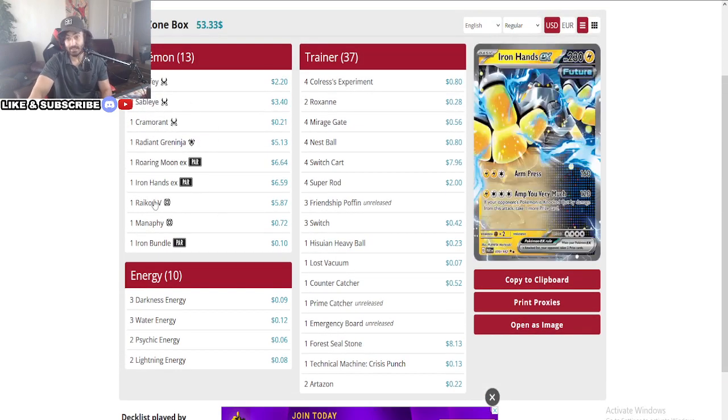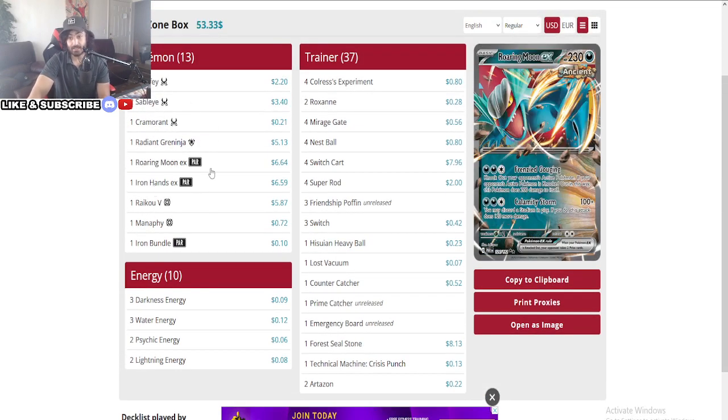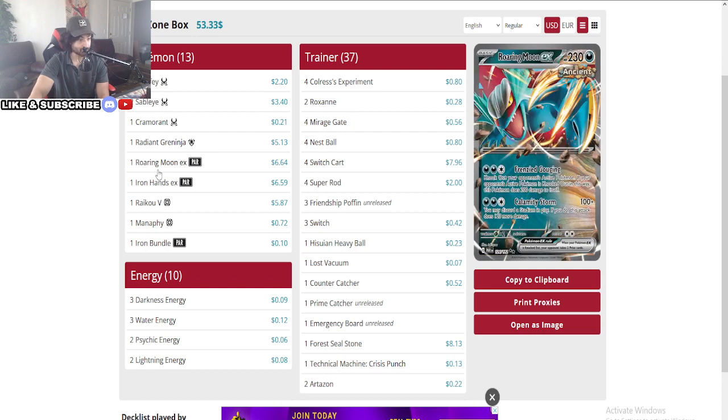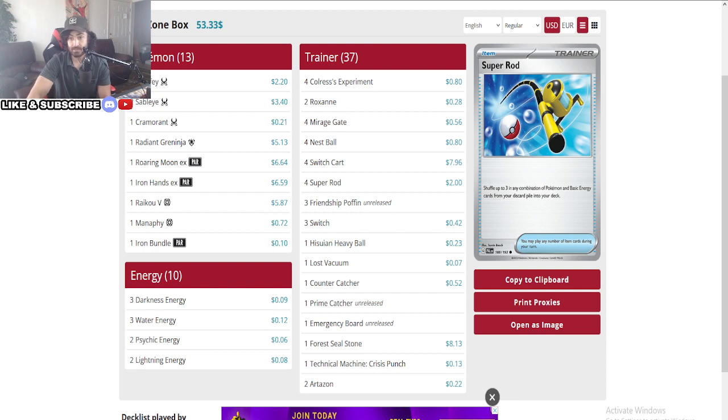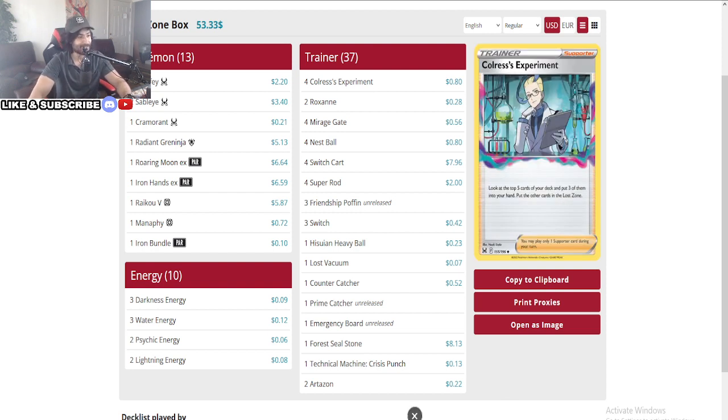Emergency Board for basically free retreat. We see a Froslass using Crisis Punch — Crisis Punch can steal games with the Cramorant against one-prizers. This deck is pretty solid, really difficult to play against. Looks like it has basically an answer for every single situation. That was number 16. I think this deck is going to be insane — we're gonna see a lot of Iron Hands in these big Lost Zone decks. Iron Hands and Roaring Moon is probably going to be a must.